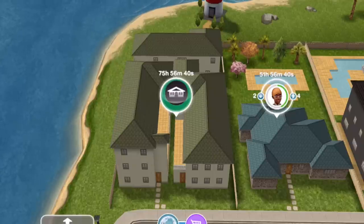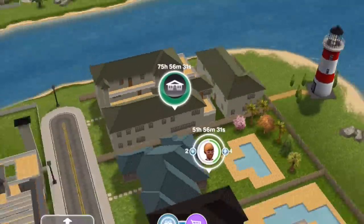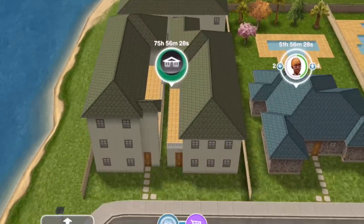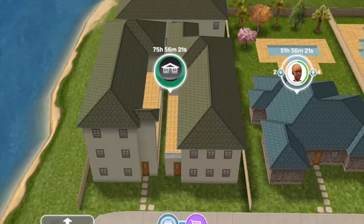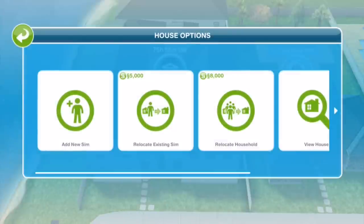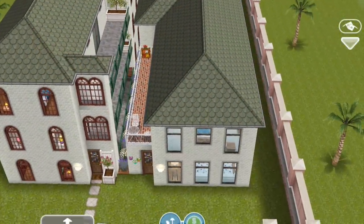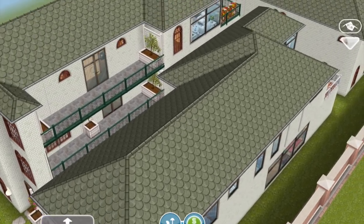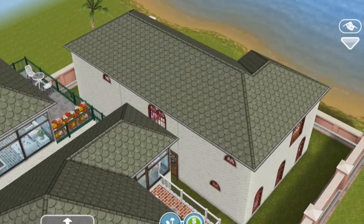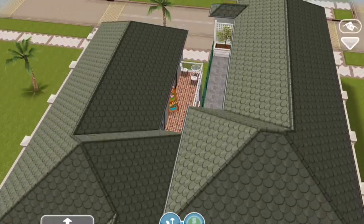So in this video, we're actually kicking off something a little bit different. There are, as you can see, three houses on this property. What we're gonna do is one house in this video, a second house in next weekend's video, and the third house in the weekend after that. Each of these houses is pretty big and complicated — if you'd put these on a standard lot, you would have filled up three standard lots, or even a premium lot each by itself.